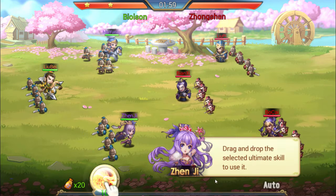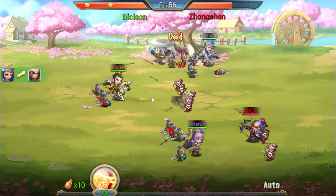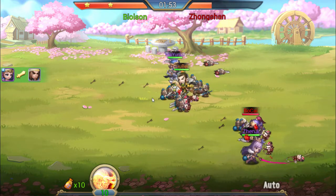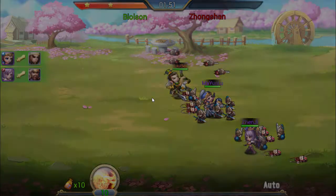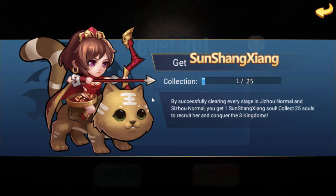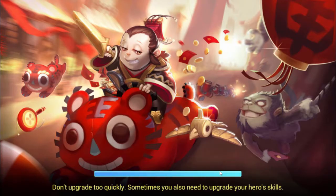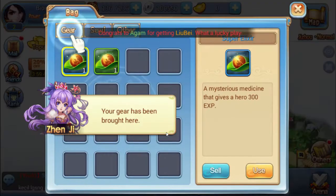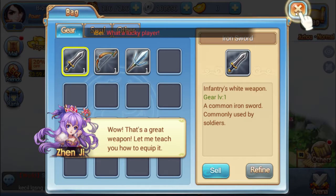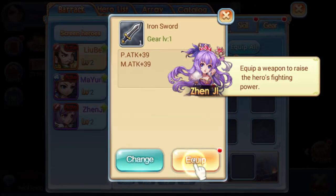You can set up your formation however you want, and each character is either going to be good against the opponent or not. When you're setting down the characters on the opponent's side, it'll say easy, hard, or have nothing at all, so you can set it up a little bit differently. There's the first level — after collecting 25 of the shards for this character, we do get a free character, which is pretty nice. I'm pretty sure you just get them through the stages.